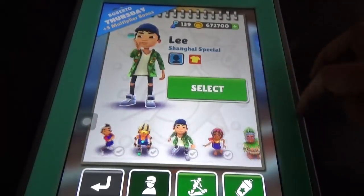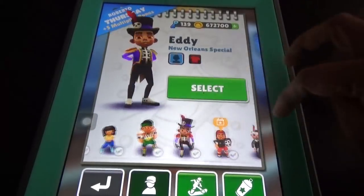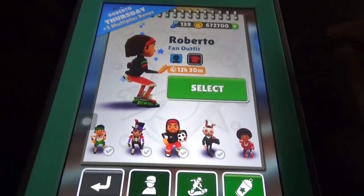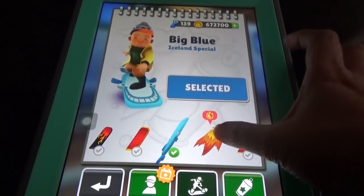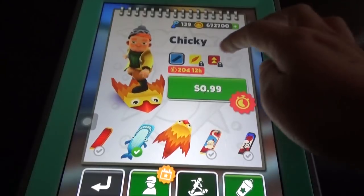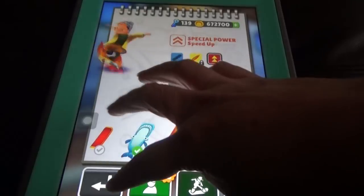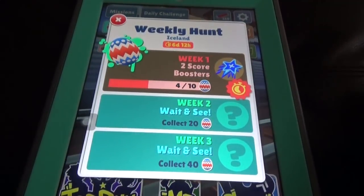Coming to the other characters, we have the Roboto, the Thursday special character, to increase your multiplier. Coming to the boards, we have the big blue Iceland special board, and the Cheeky board which is paid — you need real money to get this board. It has two upgrades.